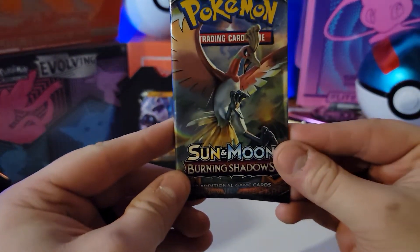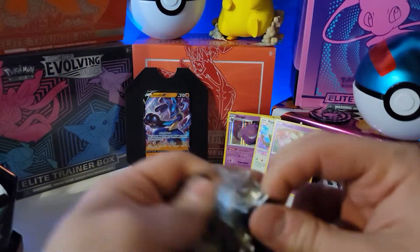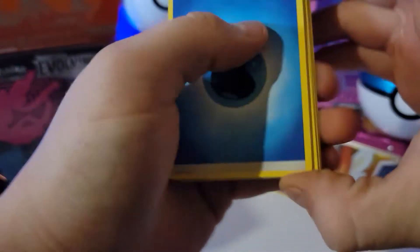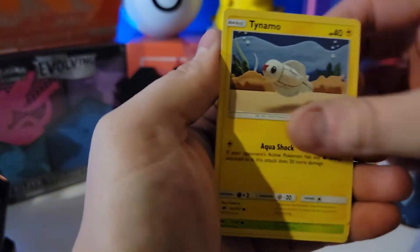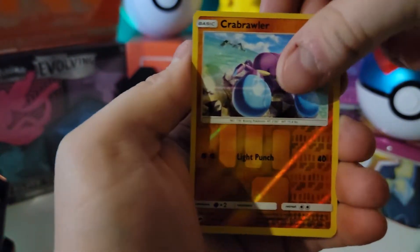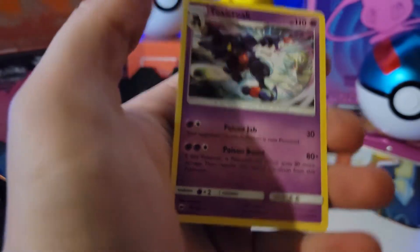Our last pack here - Burning Shadows. I don't know a lot about this set; it was before I started opening again, so I'm not too sure what's in here, but let's find out together. One, two, three, and four - let's go ahead and say Psychic. Water. Kirlia, Natu, Tynamo, Tangela, Ralts, Rhyhorn, Hoothoot, Crawdaunt Reverse Holo, and our rare - Toxicroak, Non-Holo.